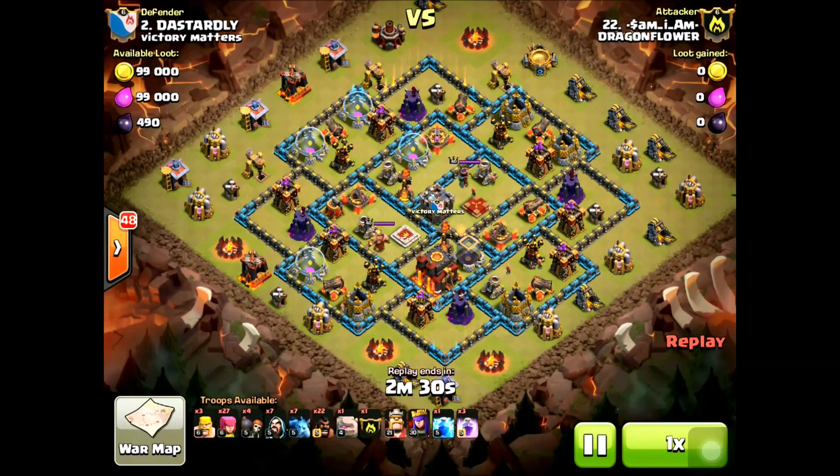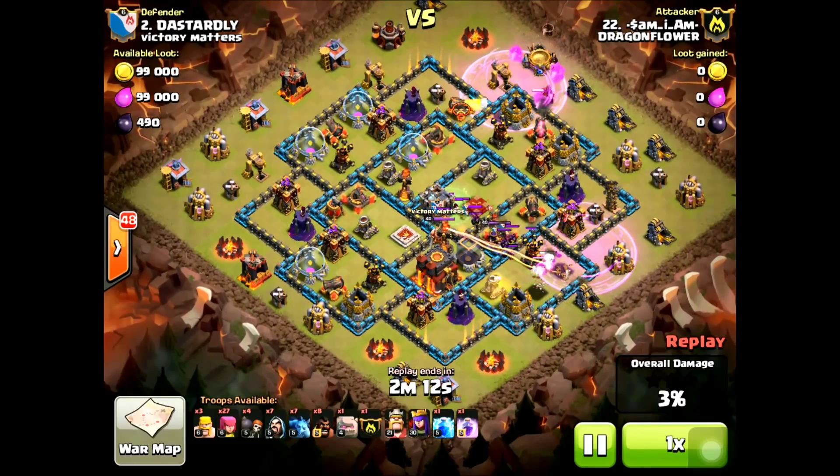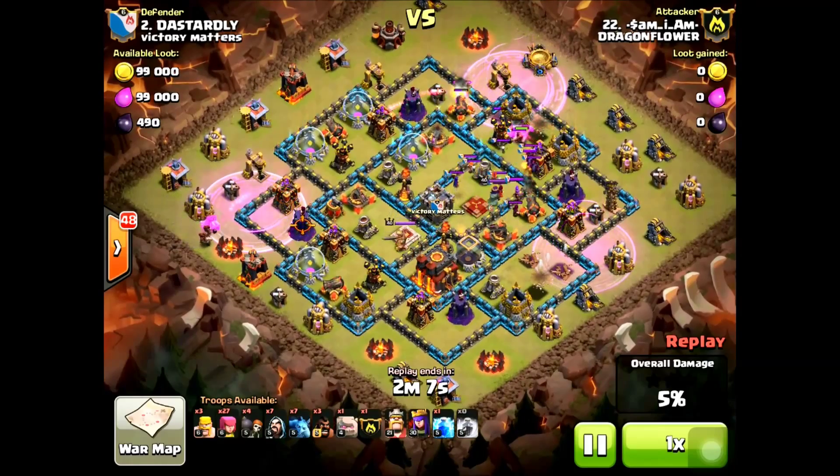We weren't scared the whole time, especially at the very end, because Victory Matters did save a bunch of Town Hall 10 attacks to try to get three stars on our Town Hall 10s and tie up or win the war. This is one of our Town Hall 9s hitting up into one of their Town Hall 10s, basically just to get two stars, so we don't have to waste Town Hall 10 attacks on getting two stars before we start our three-star attempts. He's going to send in his hogs and rage spells around the base to get the point defenses out of the way.